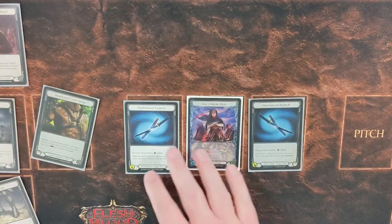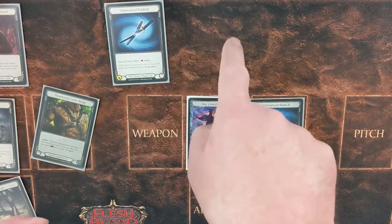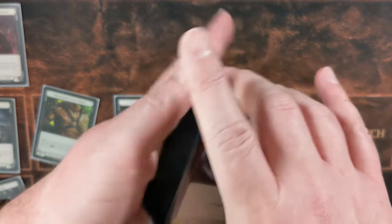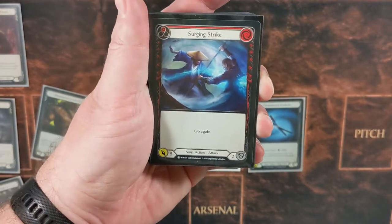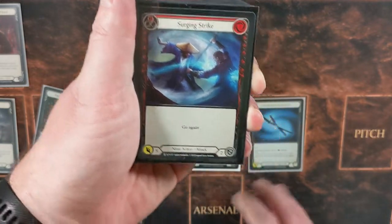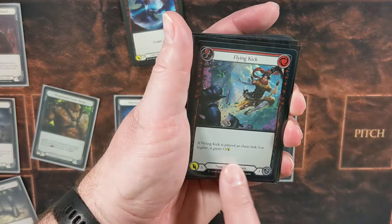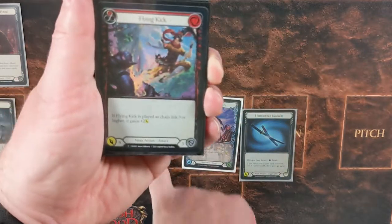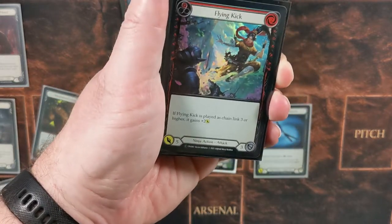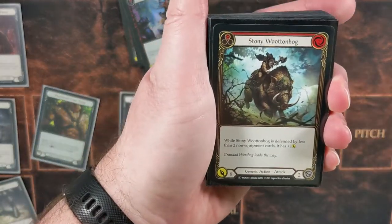The goal of this deck is to pitch a blue, swing a Kodachi with go again, and then fire off a big attack on our second swing with Ira's bonus — and potentially add a Pummel on top. That's our main game plan. We start with Surging Strike — excellent because it costs two, we can use Pummel with it, and it has go again so we can still follow up with the second Kodachi. We're running two of those. Flying Kick changes our order a little bit — pitch a blue, Kodachi, Kodachi, then into Flying Kick, which comes in for seven — a ten-point attack.